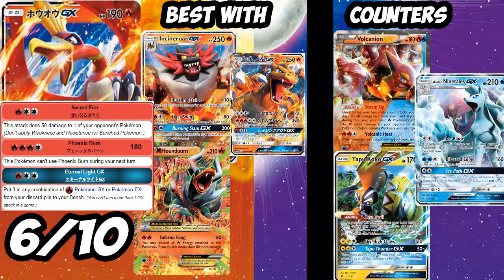The Incineroar Ho-Oh build seems like the way to go. Phoenix Burn could be useful in Volcanion since it does 20 more damage than Tornado. Ho-Oh is weak to Lightning, so Tapu Koko will wreck it, and Volcanion and Nine Tails will wreck it too since there's no good Fire Pokémon to put on your bench that don't have a Water weakness. Ho-Oh will probably be better down the road when we get better EX/GX Stage 2 Fire Pokémon. For now it's a rogue deck option with Incineroar — I'll give Ho-Oh GX a 6 out of 10.